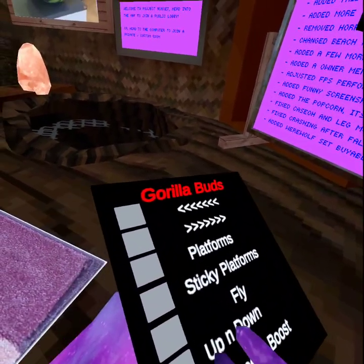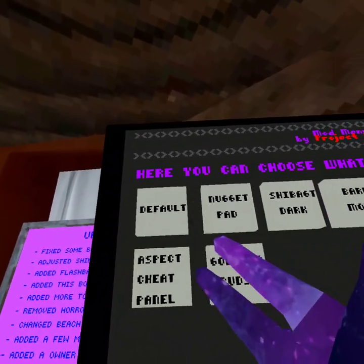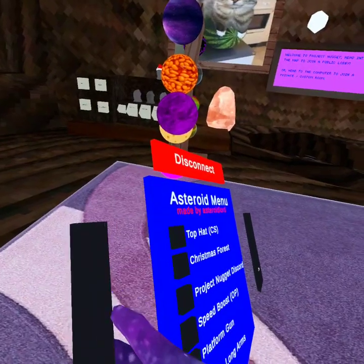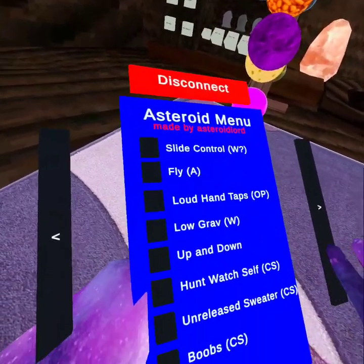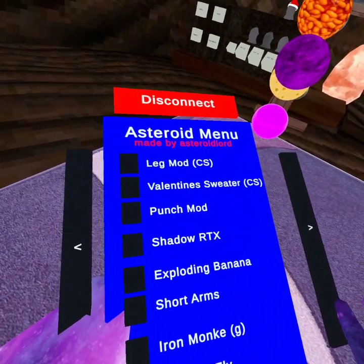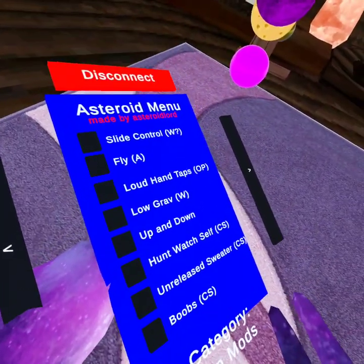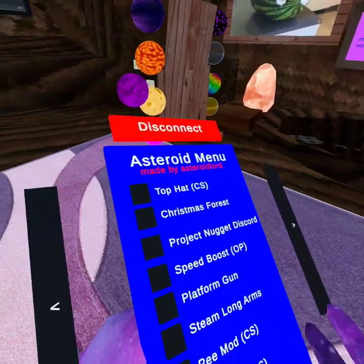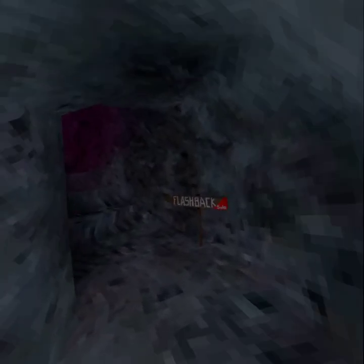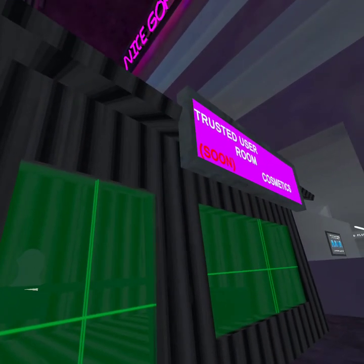Platforms, sticky platforms, fly up and down, speed boost — that's it for that menu. I prefer the default one because it has the most features. I don't know why but I'm flying — oh, this is new! Trusted user room, coming soon.